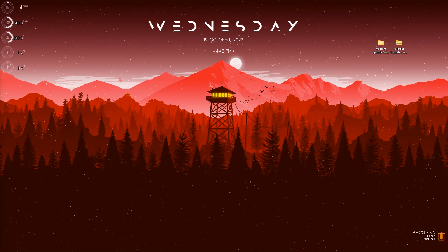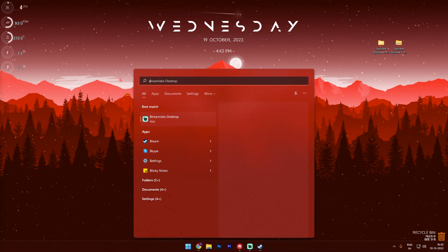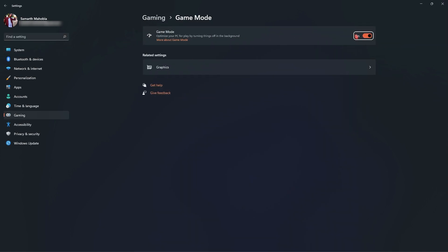Step number one is the essential Windows settings that all of you should have — if you've applied them already, feel free to skip this part. Go into Settings and search for Game Mode. Once you're here, turn on Game Mode and make sure it is enabled. This will optimize your PC by turning off background applications and services, allowing your PC to perform much faster. It also disables notifications so you won't be prompted out of your game.